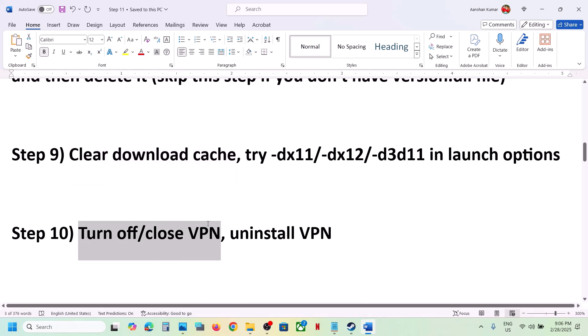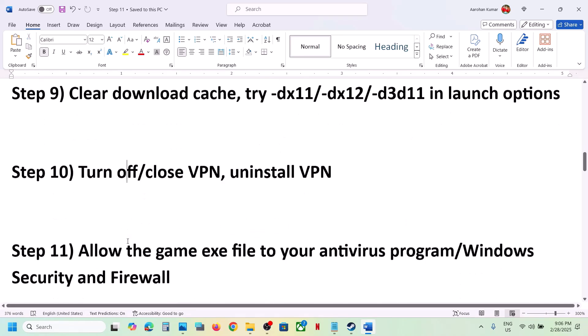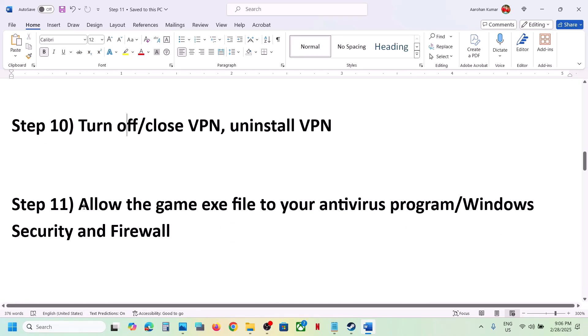The next step is to turn off or close your VPN. If you're using any kind of VPN service, close it or uninstall it and then check. The next step is to allow the game EXE file in your antivirus program. If you have any third-party antivirus like Avast, Norton, Bitdefender, or McAfee, allow the game EXE file in your antivirus program.